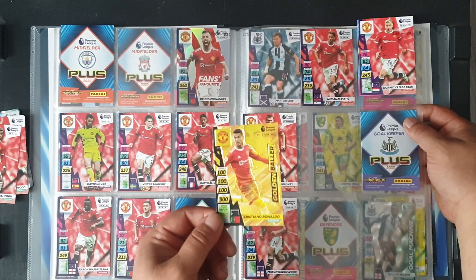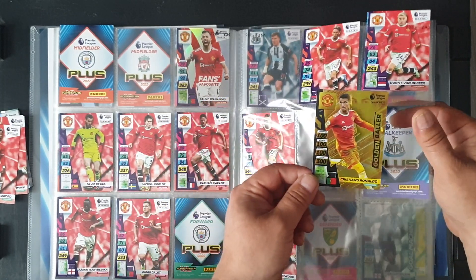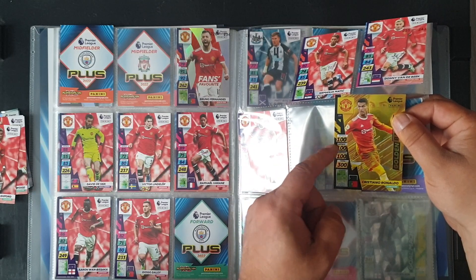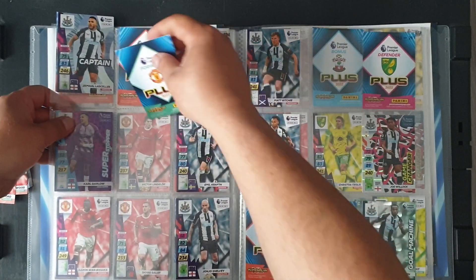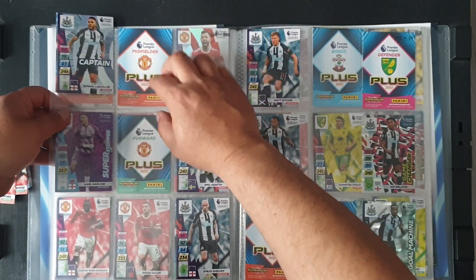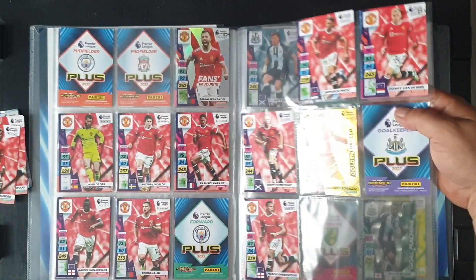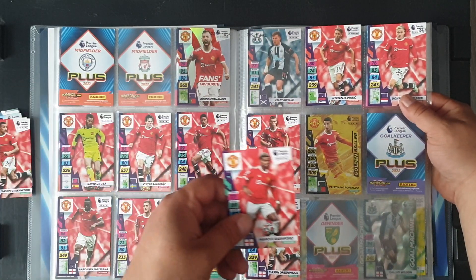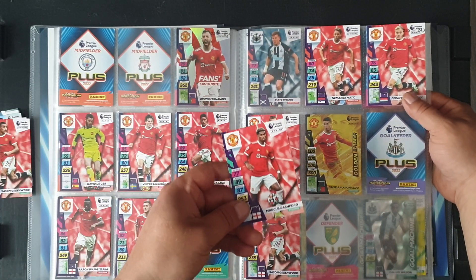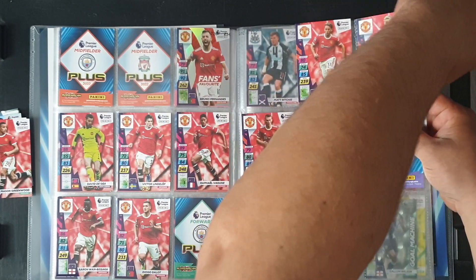There are only three golden ballers and this is one of them — Cristiano Ronaldo — look at that nice card. I was very happy to get this: defence 100, attack 100, control 100 — perfect score all round. He's number 239. Number 240 Marcus Rashford goes right next to him. All the stats are all over the place but he's got a full house. Greenwood duplicate. Kapani at 242.